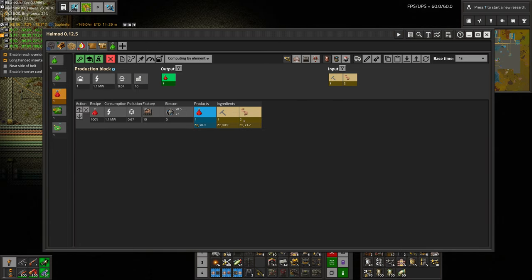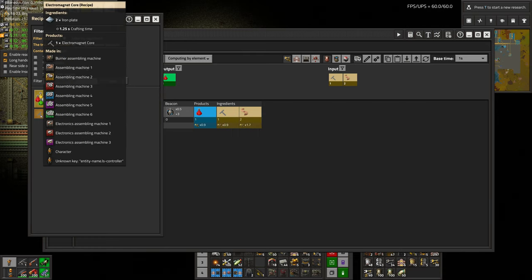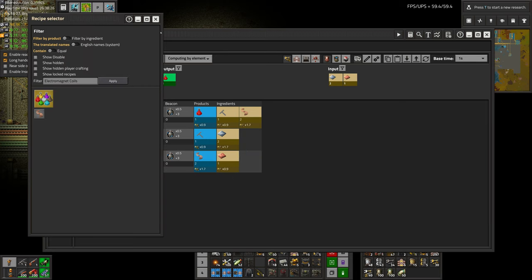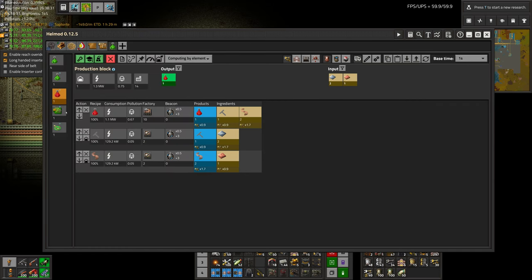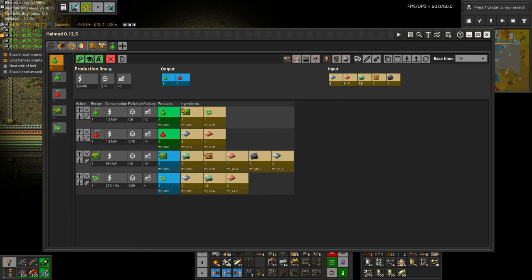Let's knock it up to make it look nice and even. Actually, red science is so simple we could probably just keep it inside here, because it's just the cores made out of iron plates and the coils made out of copper plates. So in total, if we made one per second, we would be at five iron plates output and four copper plates — which is quite a bit.